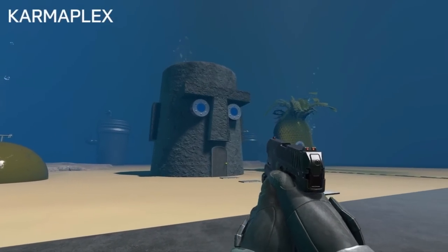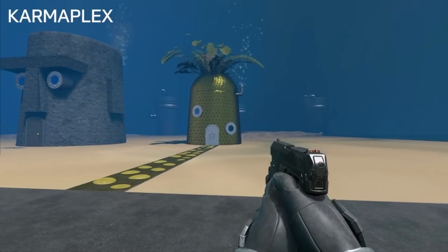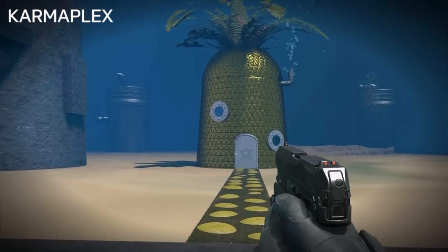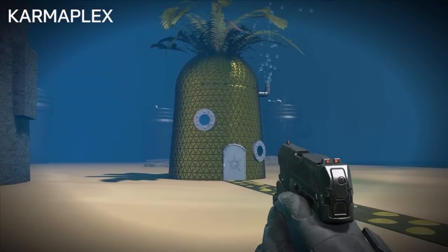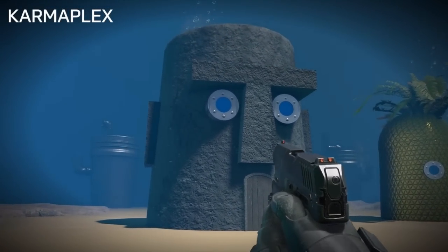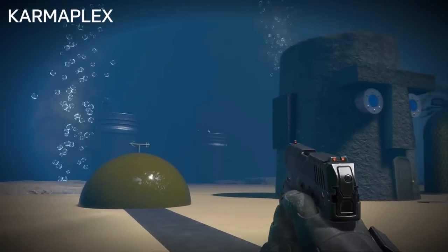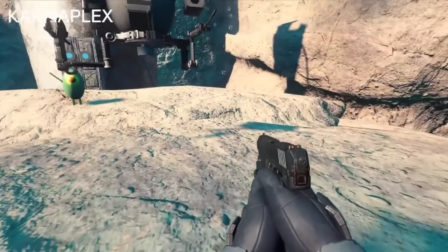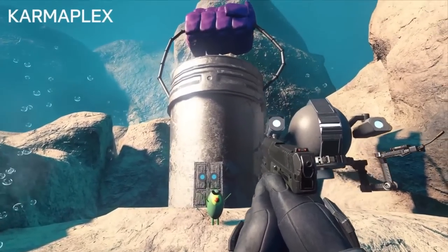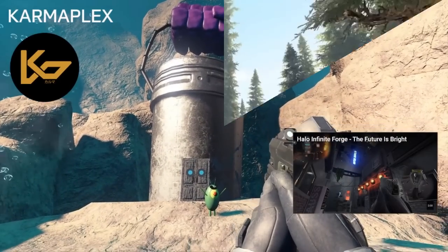It wouldn't be the internet without SpongeBob SquarePants references. Karma Plex created this awesome detail of the wonderful underwater world of the SpongeBob SquarePants universe, and it looks pretty incredible — pretty much spot on. The memes are still fire to this day. Even the Chum Bucket is in there, and there's also what looks like a Fallout 4 robot thrown in for good measure.